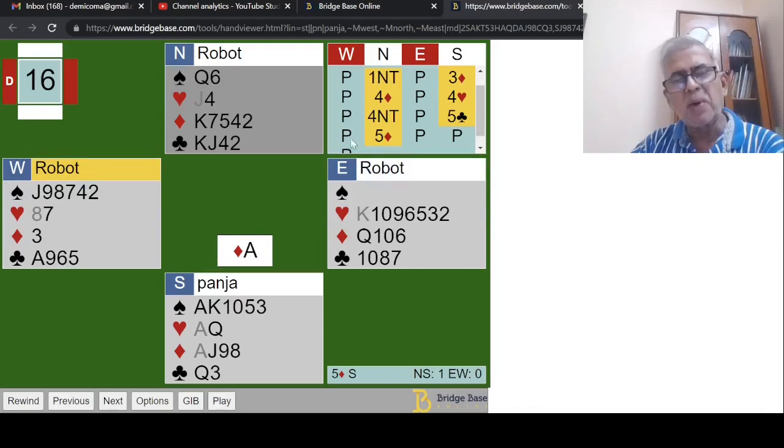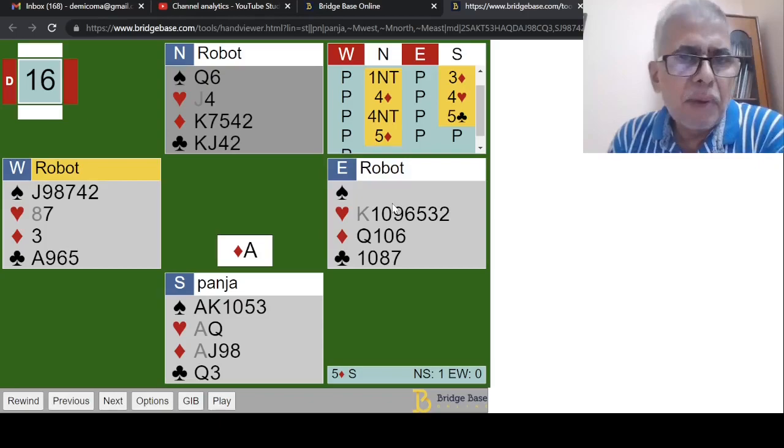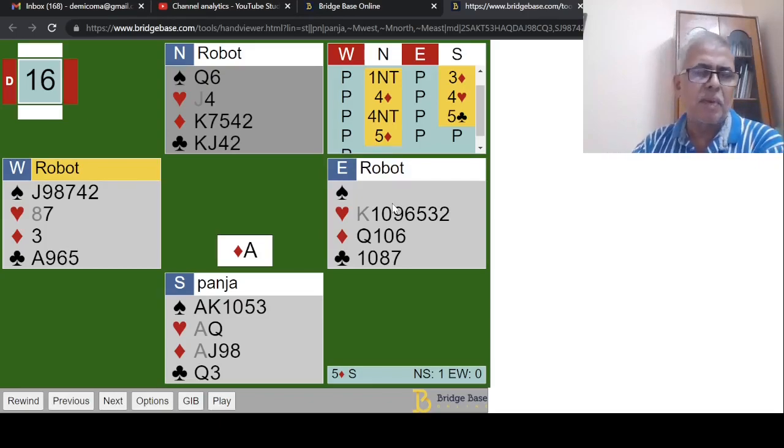The robot could have opened two spades here or could have opened three hearts. But the robot's canned bidding template probably does not allow that kind of opening. One can understand not opening two spades here, but not opening three hearts here is a bit difficult to understand — at favorable vulnerability, once again this may not suit a robot three heart bid, but in third seat position many would probably venture it no matter how risky it is.